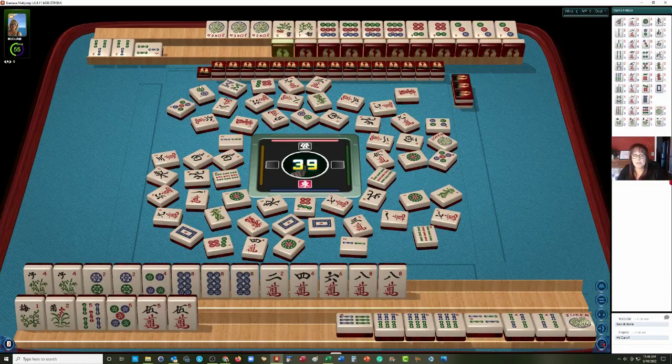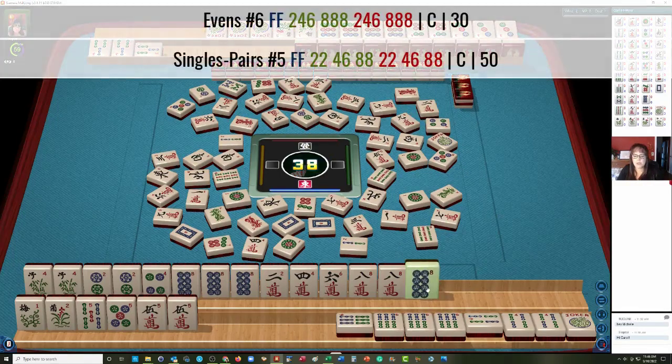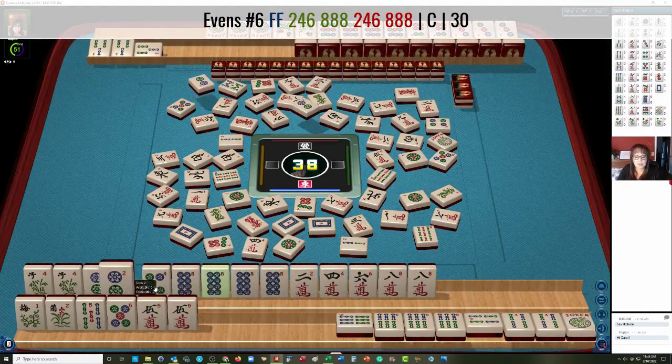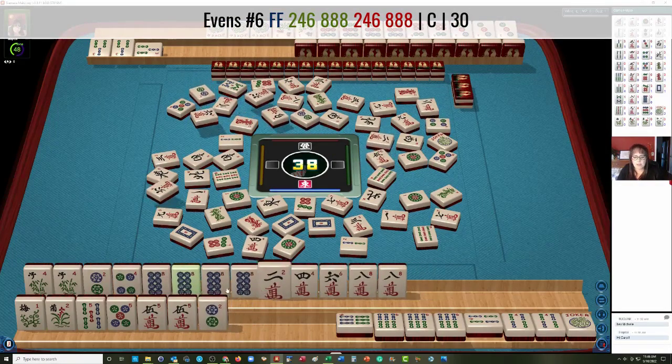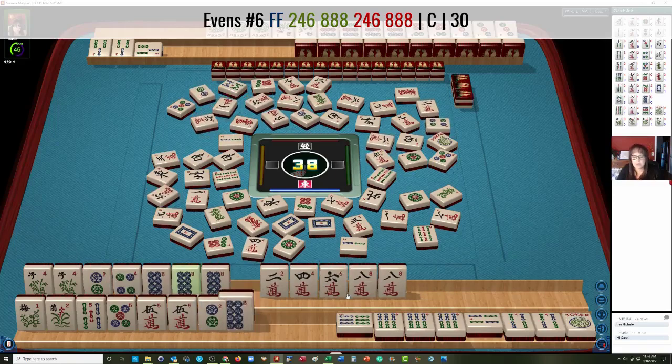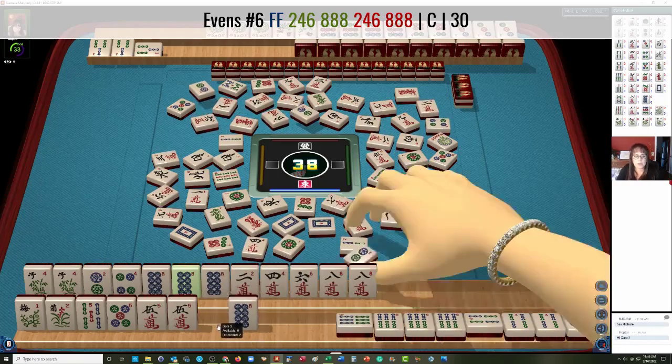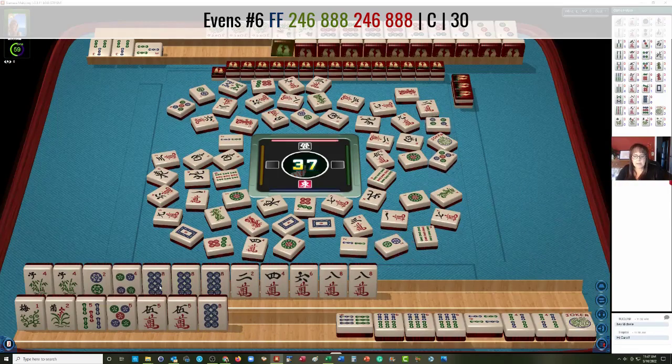Red dragon. Or we can switch to 4, 5, 6 — soup kongs with flowers. Now they have a 3 bam pong out — they may need 5 bams. 9 bamboos — 4, 5, 6 with 5s in the middle is dwindling. There are 2 five cracks — we don't need those, we need the 5 dot. There's only one more left. All the 2 cracks are out, so we have to switch. We can play the concealed hand. We don't need this 2 dot. We need an 8 crack and a 6 dot. 2, 4, 6 singles — let's let the 2 dot go.